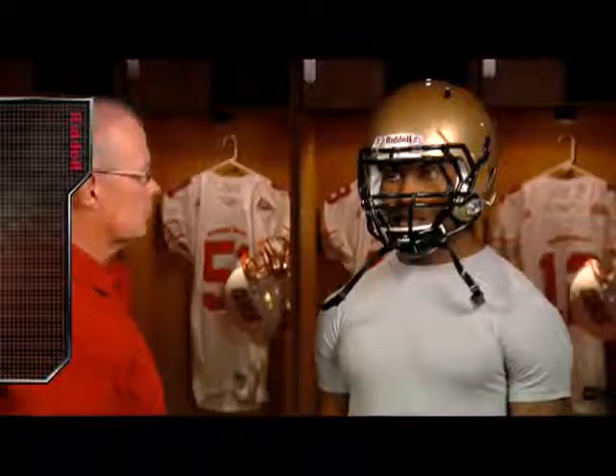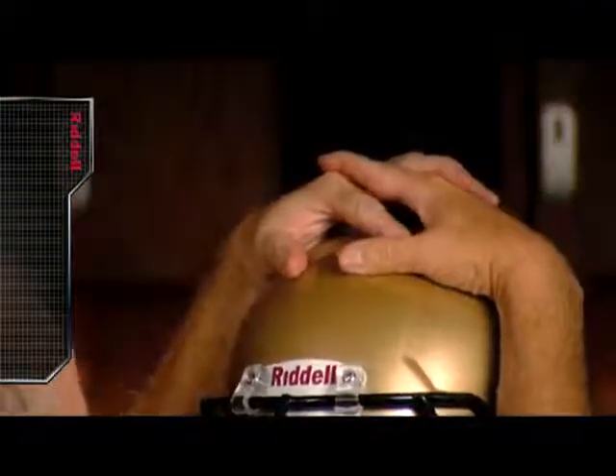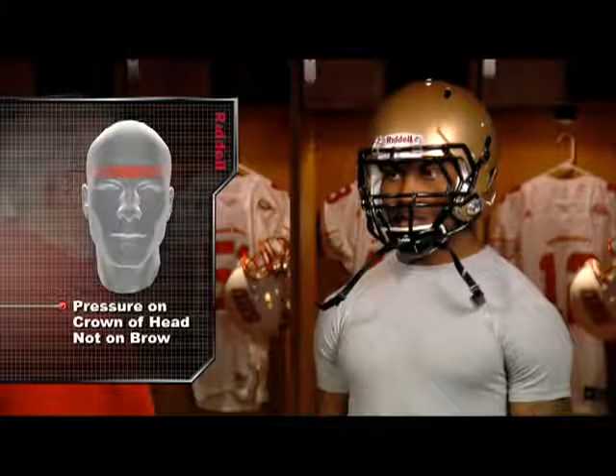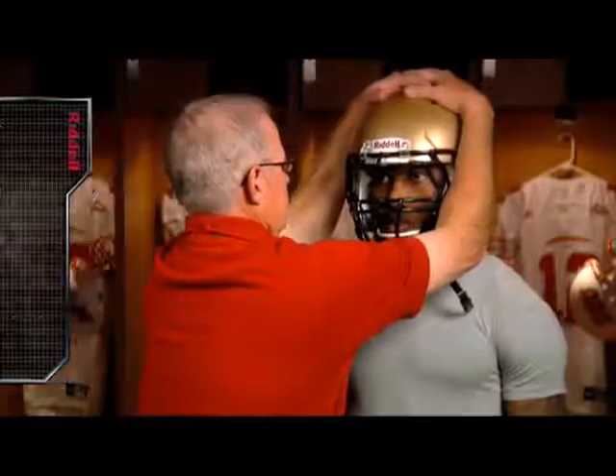Check for a proper fit by interlocking the hands on top of the Revolution Speed and pressing down on the exterior shell. The player should feel pressure on the crown of his head, not his brow. If the player feels pressure on his brow, he does not have a proper fit.